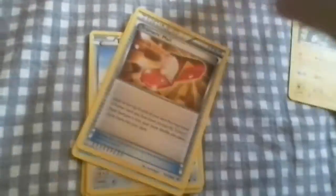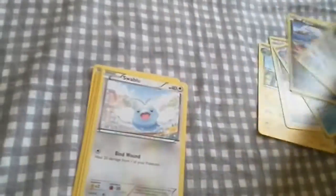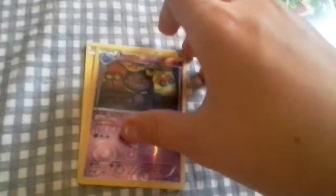Okay. Manectric, Deino, Pelipper, Talo. I'll just show it after this pack. Bagon, Swalot, Wurmple, Typhlosion, Arcanine - which I think is available. Yeah, it's available. And a regular Receptacles.